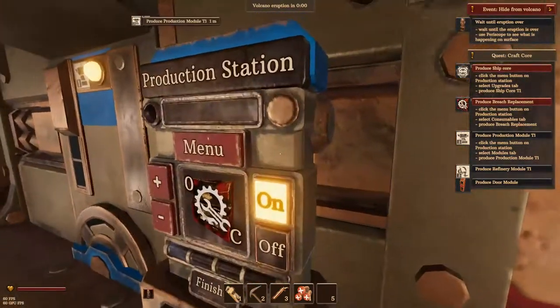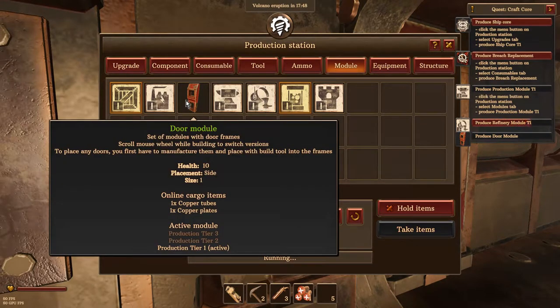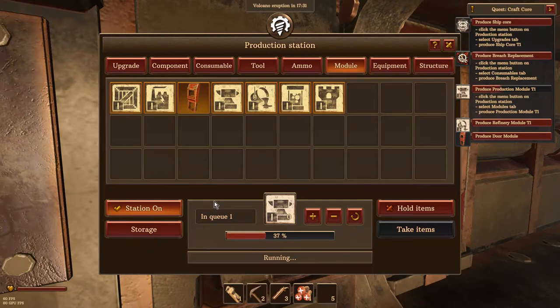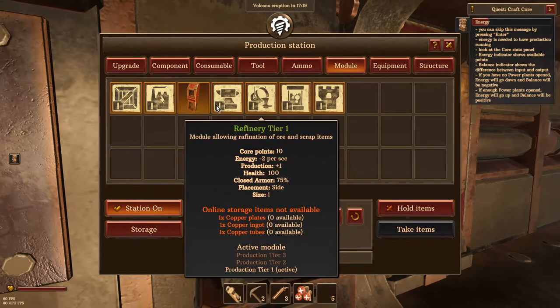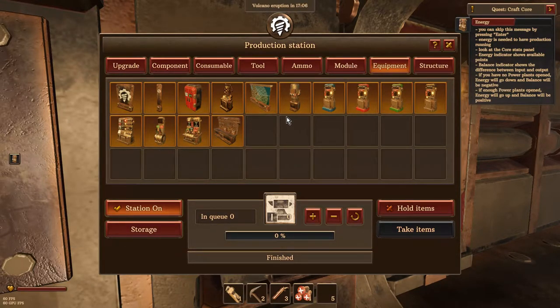We need some work to get done, let's get to the production module. We need to do a refinery tier one and after that a drill module. Slowly we are learning what's behind door number two - I guess nothing. I'm kind of making something but I don't know what it looks like - ship core, but what it is I don't know. Somehow I killed robots, I don't know how, but I guess we'll figure it all out.